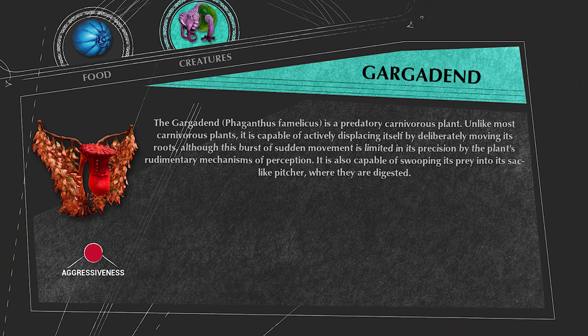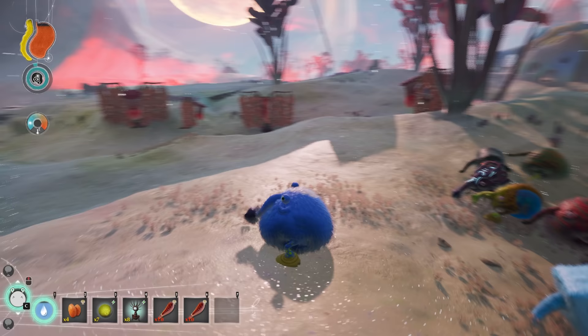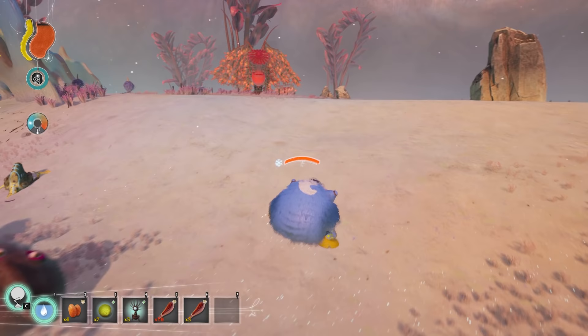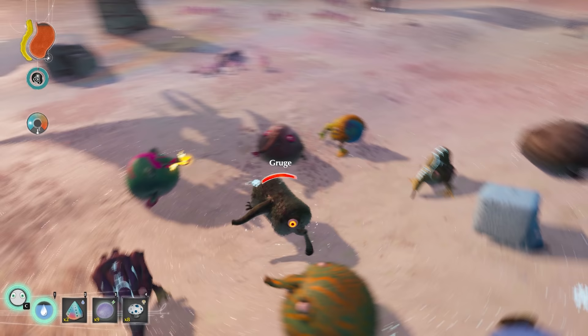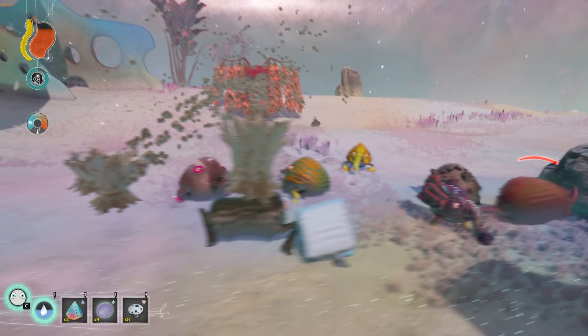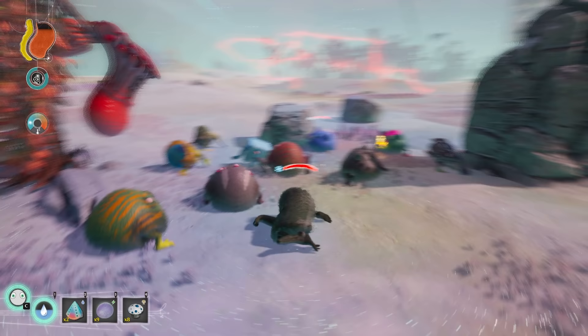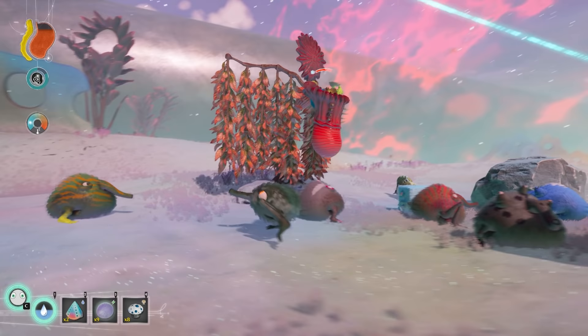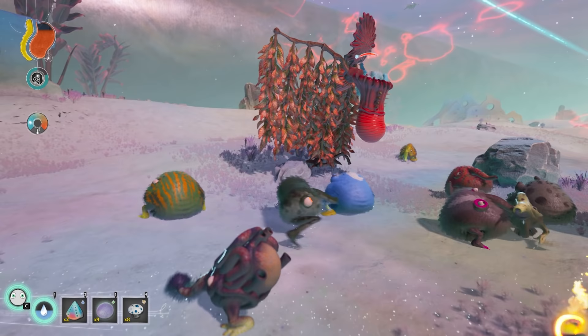Gargadund is a predatory plant that looks like a pitcher plant. Gargadunds stay in one spot until they sense nearby prey, then they will open up their leaves to scan around. When they have a lock on their prey, they will shoot out a poison that instantly knocks out prey. Trebom will have a special sleeping animation to show they are incapacitated, and even if you make them the leader, they will not move because they are asleep. Once the Gargadund has knocked out its prey, it slowly walks up to it, scoops it up with a long tongue-like appendage, stuffs its prey into its mouth and holds it there until it dies.